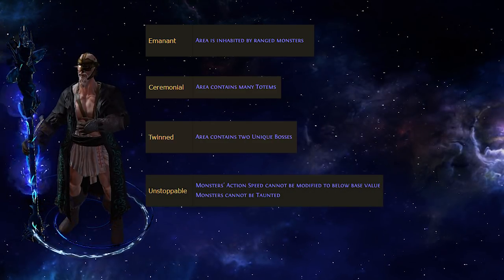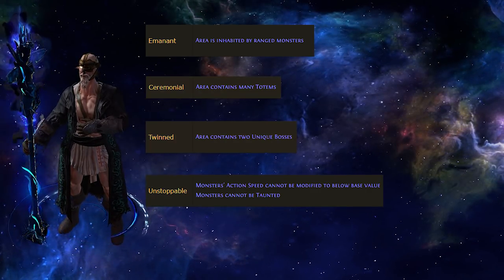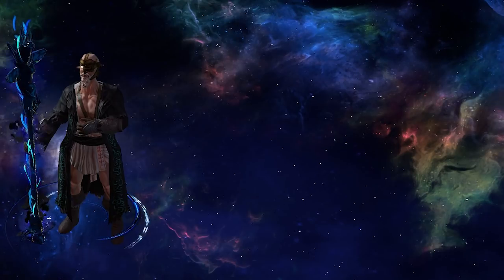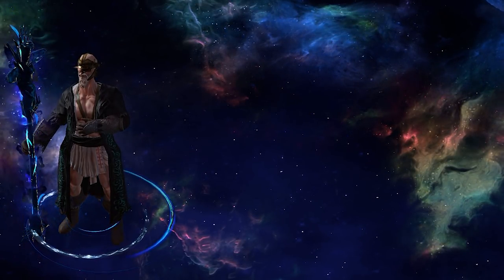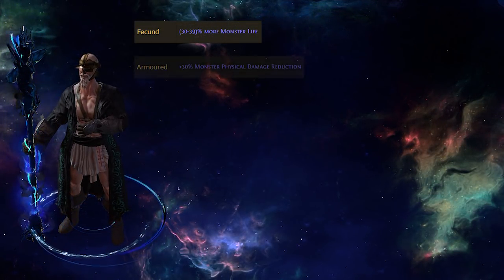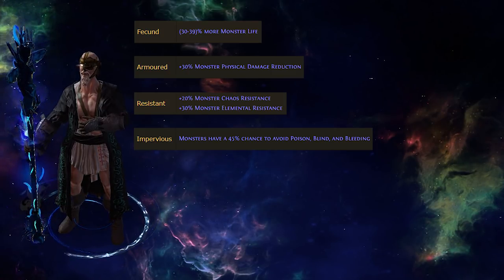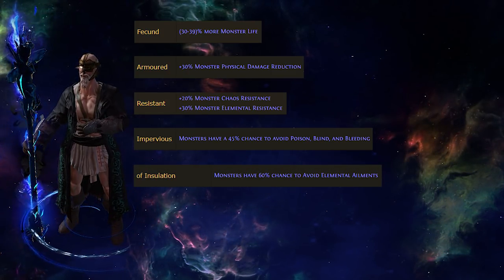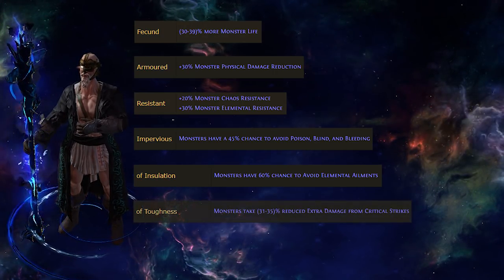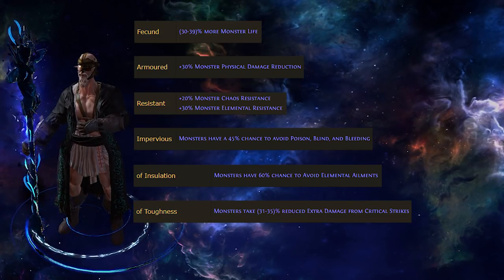And finally, monsters' action speed cannot be modified below a base value — if your build relies on temp chains or chill and freeze as a defensive mechanic, these monsters cannot be frozen and cannot be slowed below a certain amount. The next set of modifiers are generally doable by most builds but may make your clear speed or boss killing significantly slower. These include: monsters have more life, monster physical damage reduction, monster chaos or elemental resistances, monsters have a chance to avoid poison, blind, or bleeding, monsters have a chance to avoid elemental ailments — especially significant for builds based around ignite as it removes a vast majority of your damage — and monsters take reduced extra damage from critical strikes.